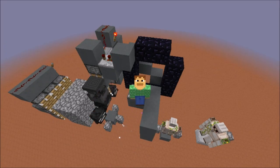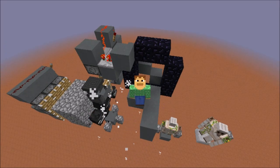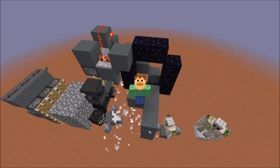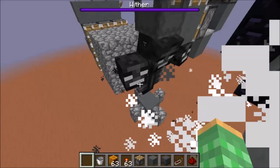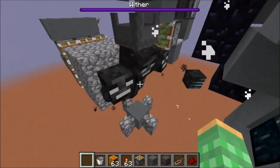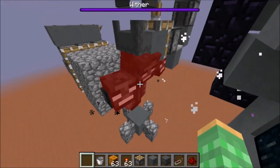Hello there, Ray here, and today I will be showing you a simple wither cage that I came up with, which uses the new 1.11 shulker boxes. The purpose of a wither cage is to hold the wither in place so that we can then use the wither's block breaking ability to break blocks without the use of the player.